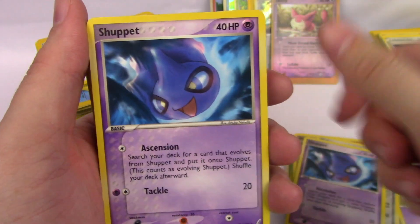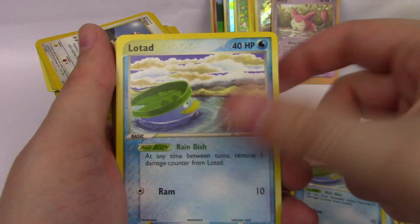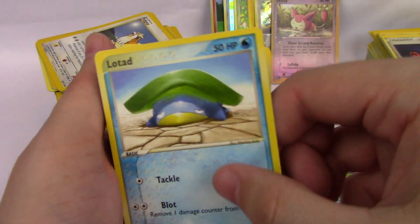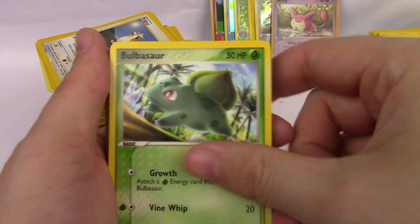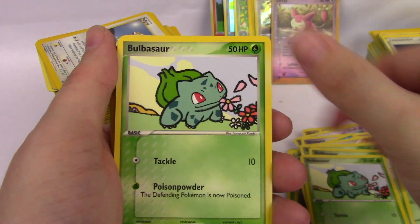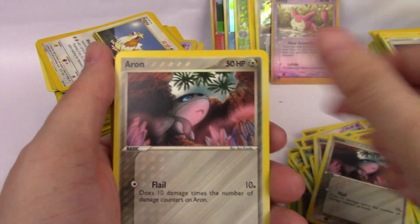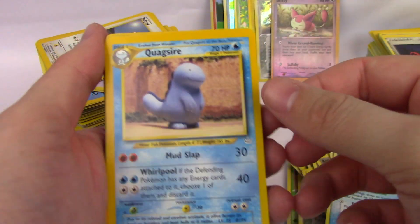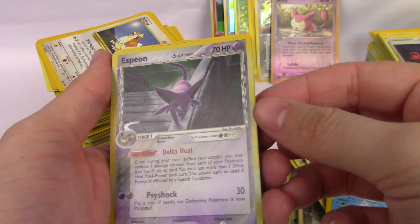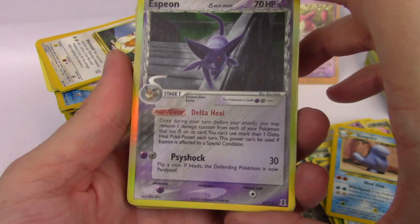Lairon, Shuppet, Lombre, Lotad. Marshtomp, Bulbasaur, more Bulbasaur. An Aerodactyl. Corphish, Quagsire. Oh! I love this card — I'm so happy to have gotten this one.